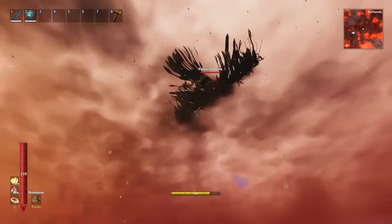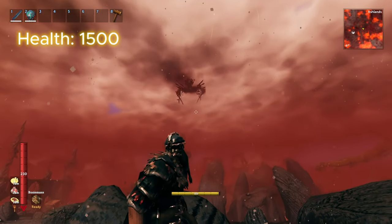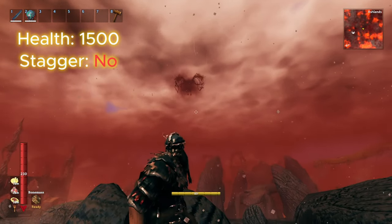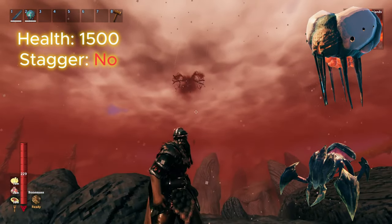The Fallen Valkyrie seems to spawn alone anywhere over land in the Ashlands, and weighs in at a frightening 1,500 health with no ability to stagger, giving it the same amount of health as a Yawl, a Seeker Soldier, or three Eichthirs.